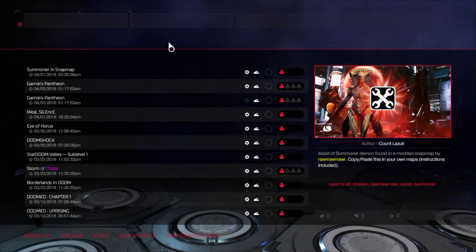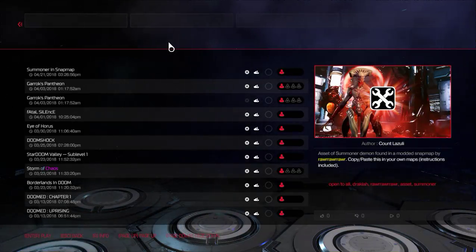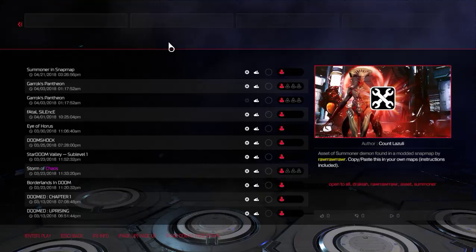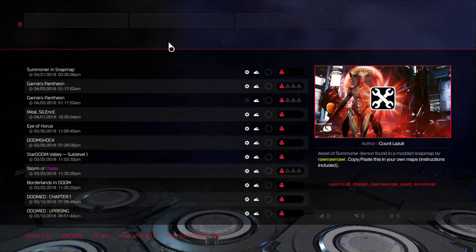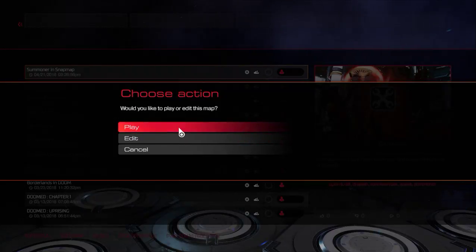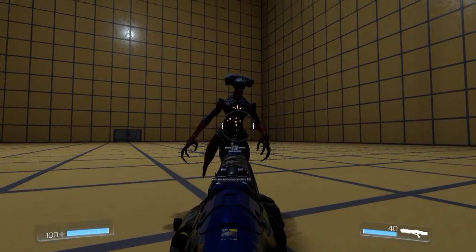Hello, this is Count Lazuli and I have some absolutely insane news for everyone in the Snap Map community. The famous Terratella, who pretty much tops the score on nearly every Snap Map, and a few others came across a map where someone has managed to take a revenant and put both summoner skins and animations over the enemy. This means a lot for Snap Map and could change many things, so let's take a look — a full-on summoner.